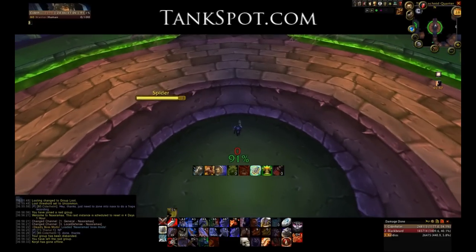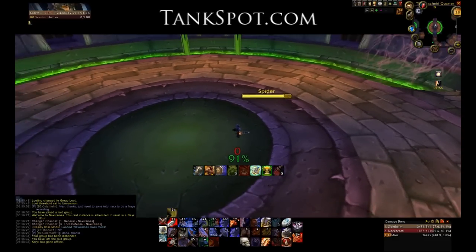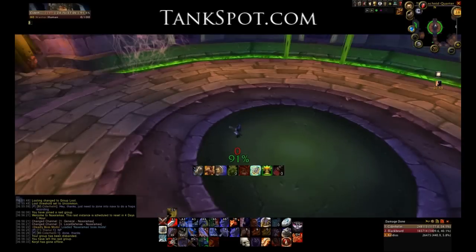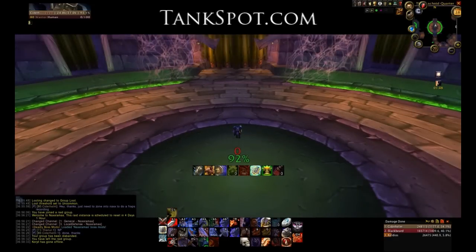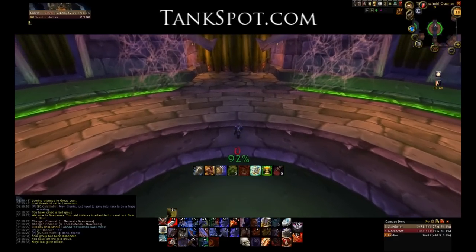Anubracon is all about movement and positioning. He's going to be in a large circular room designed for kiting. Because you're not going to see much of the raid throughout this movie, I'm going to take a couple of minutes and explain positioning before jumping into the actual encounter.